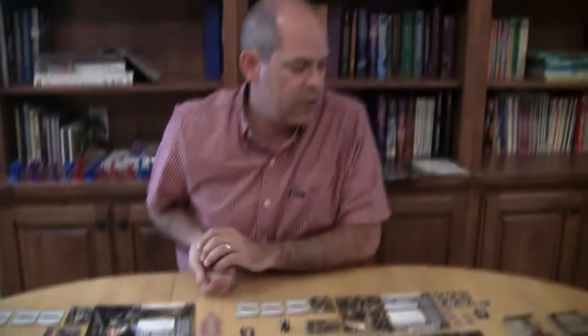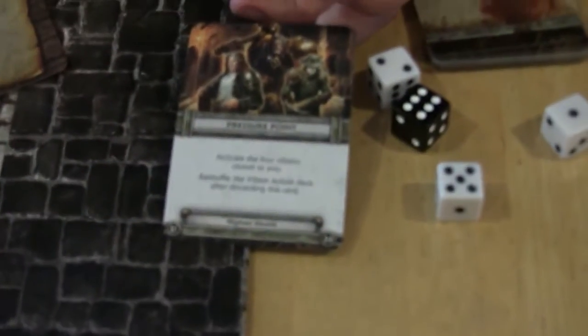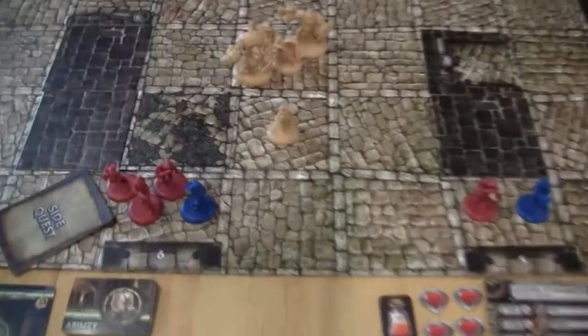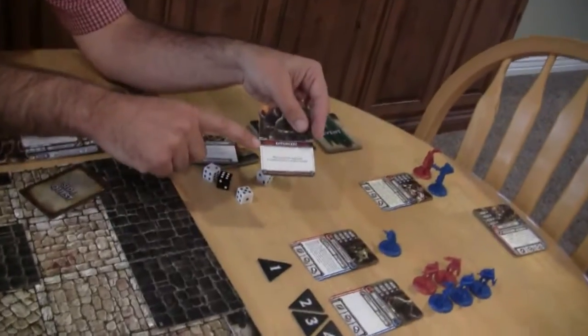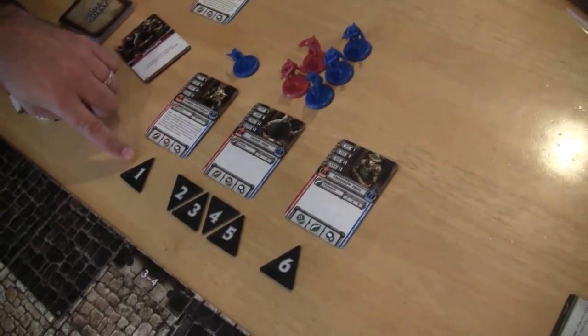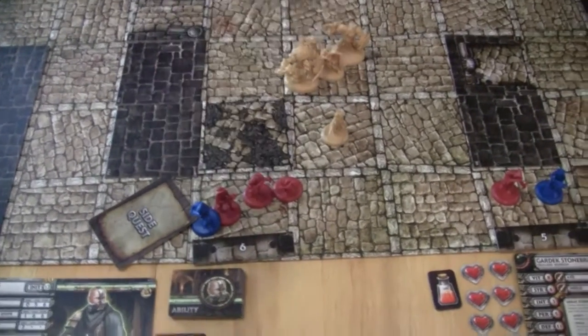At the end of her turn, she turns over one of the villain action cards to activate a villain. This one says Pressure Point: activate the four villains closest to you, and reshuffle the villain action deck after discarding this card. The four closest to her are all four of these. The question then is which one activates first — for that, we look at the color of the round. Red activates first, so that determines the priority. When there are multiple of the same type, we look at the tokens from when we were spawning them to determine order.